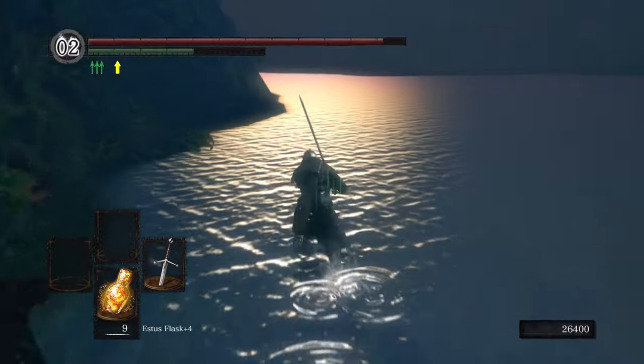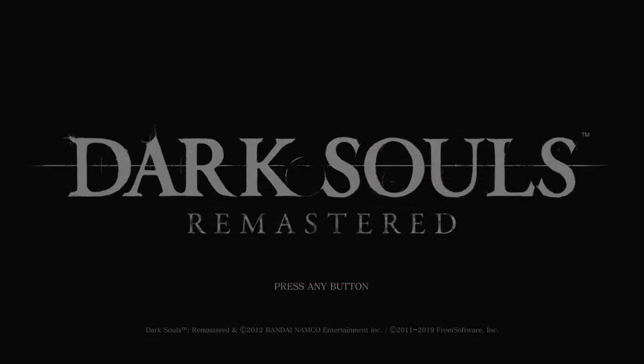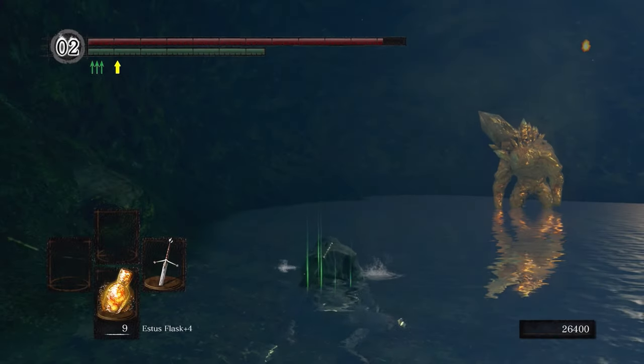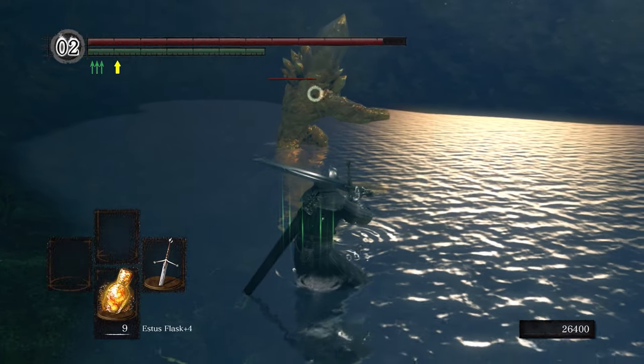Once you get to this point, save and quit the game and then reload your save back in. If you've already killed the Hydra in a different save or at a different time and maybe revisited the game, you may not need to do this step. As long as this golden crystal golem is here, then you're good to go.